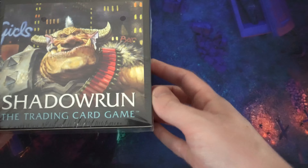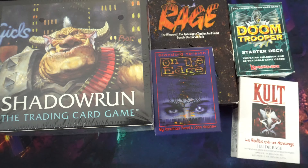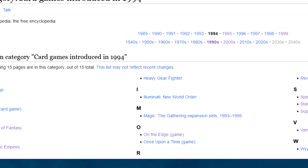We got Shadowrun, Werewolf the Apocalypse, Mutant Chronicles, Cult, and the one I'm actually pulling from today — Over the Edge, or as the card game called it, On the Edge. Very well known properties by today's standards, I'm sure.